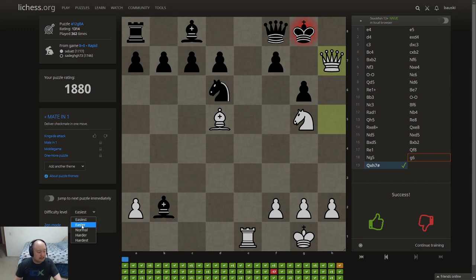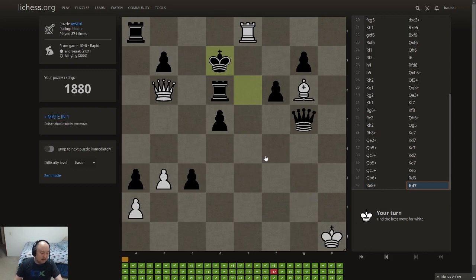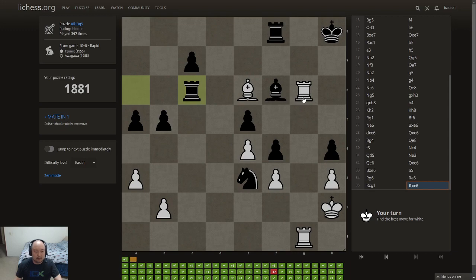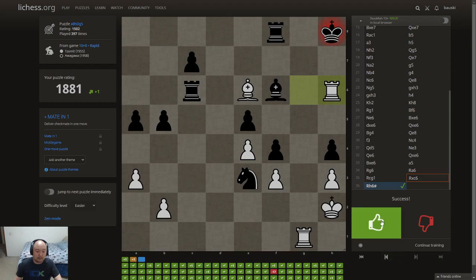We're doing pretty good on easiest so let's move it up one — still doing mate in ones but on easier difficulty, let's see if we have the ability to do so. And that one Ben Feingold mentioned — I still didn't find it — where there's one rook on one side and the queen or rook on the other side, instead of both pieces together for a ladder or lawnmower. But yeah, that was very lawnmower-esque. This is very lawnmower-esque as well.